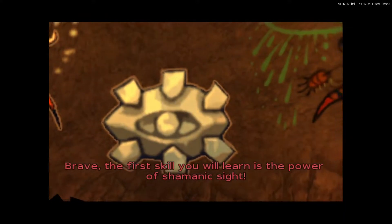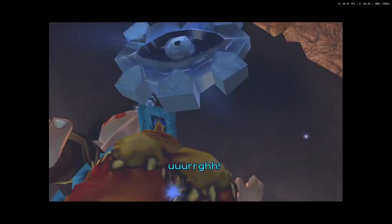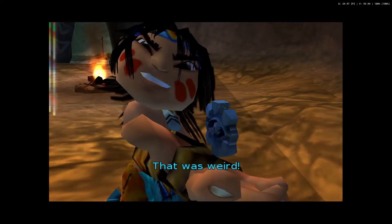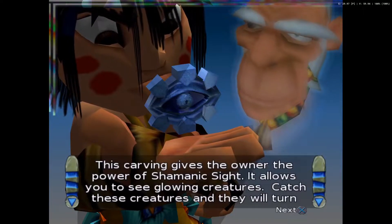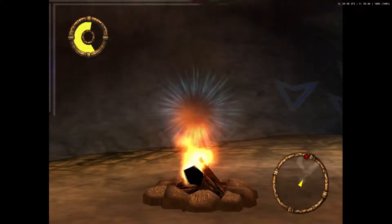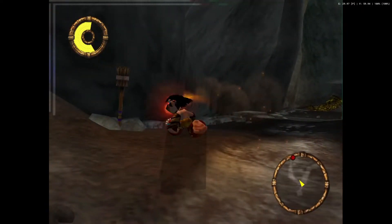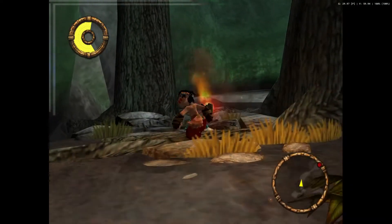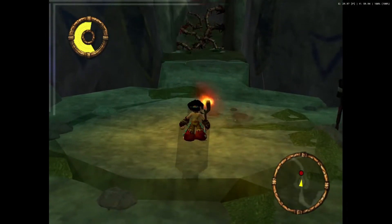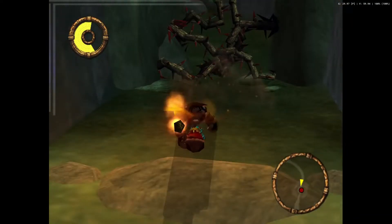Then: 'Brave, the first skill you will learn is the power of shamanic sight.' This carving gives the power of shamanic sight — it allows you to see glowing creatures. Basically, sometimes there are particular enemies you can only see with this sight. But as far as I can tell it's a kind of passive thing, so it's not something you have to explicitly use — it's just something you have. That seemed like it was made out to be more significant than it actually felt.